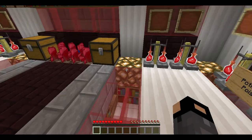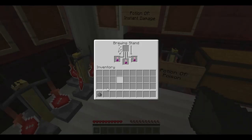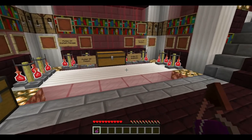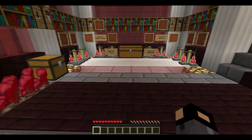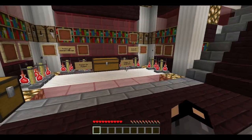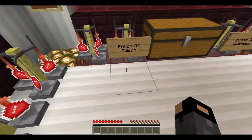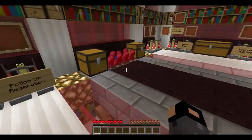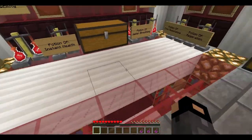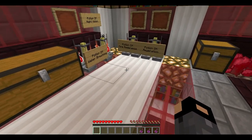Gunpowder is used for all of the potions and changes them from a regular potion to a splash potion. As you see, if I throw it, it disappears — that's a splash potion. A splash potion is one that you throw. For example, if you're PvPing, instead of taking time to drink instant health, you can have a splash potion and throw it straight down or in front of you. The same applies to fire resistance — say you're mining in the nether and you fall into lava without full hearts, you can throw fire resistance on the ground and it will give you the effect.